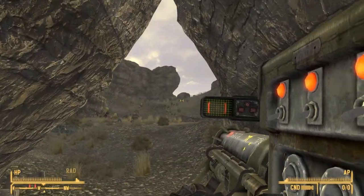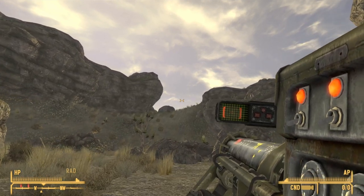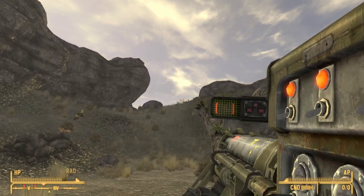And that's it. This was a short and simple video showing you how to get your hands on Annabelle, a unique missile launcher that you can get in Fallout New Vegas.